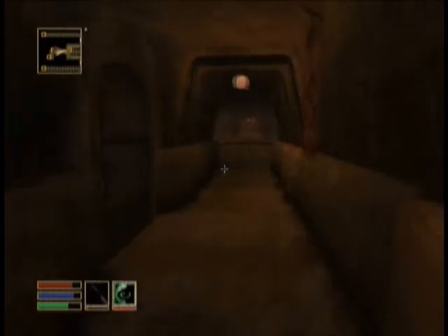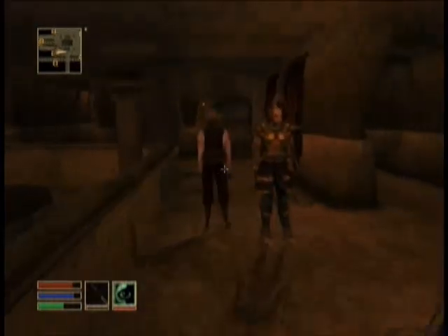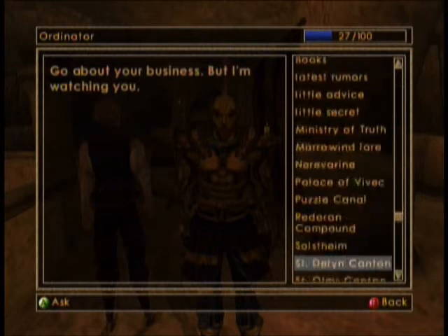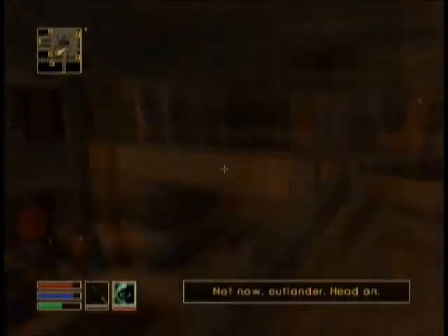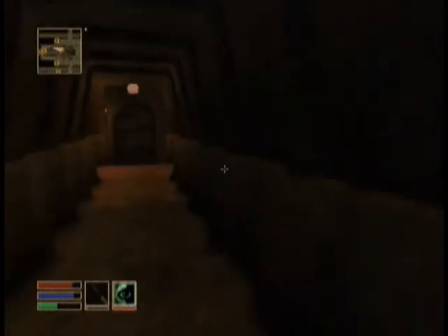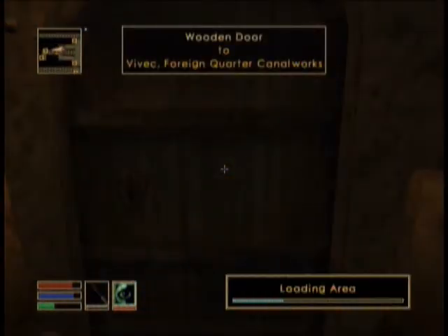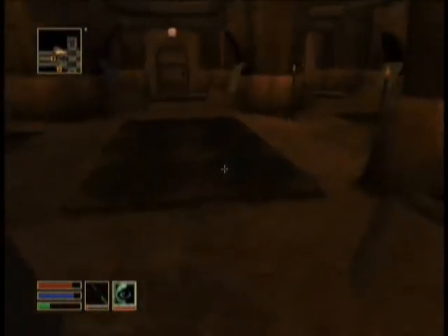I looked at the unofficial wiki page and asked the guys here in the Foreign Quarter — woman with a dagger — and they'll tell you this, which means you have to go downstairs and to the canal works. I should heal, but I'd have to find healing items because I don't think I have any healing potions.